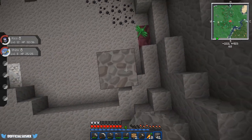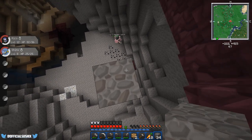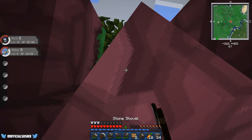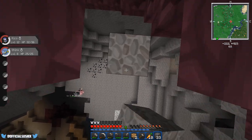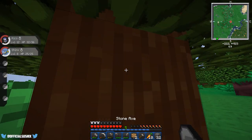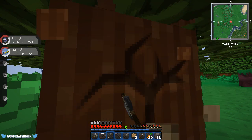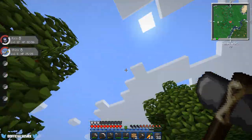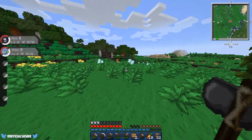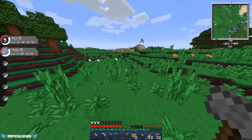We'll just get some cobblestone and build our way up. Bye Miltank — I don't know what you're doing down there, this is not your territory. Nearly fell then. Let's chop down this tree and show off Treecapitator if you don't know what it is. Bam — the whole tree gets chopped down and we just pick up all the blocks and move on with our lives.